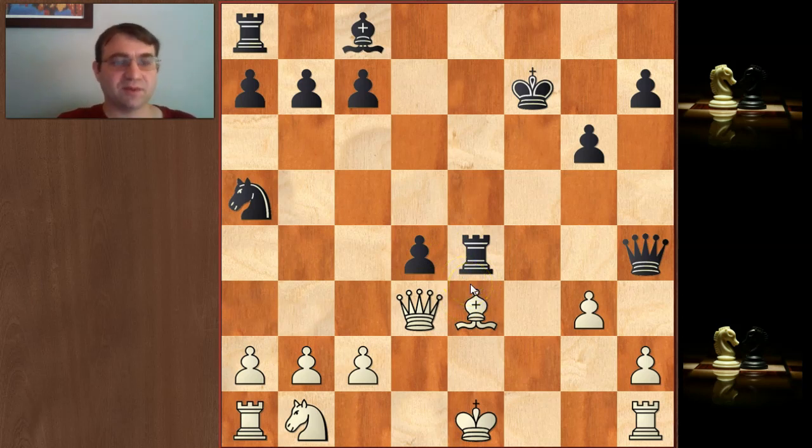This move is crazy — blocking with the bishop and putting it in a pin where it's already being attacked by a pawn. Yes, that is the right move, and that's why you don't dismiss anything when you're calculating. You look at your checks, your captures, your threats, and when you look at getting out of check, you look at capturing the piece that's checking you no matter how ridiculous it looks. This was a move that Morphy missed, where his opponent could have blocked in the most crazy way and still managed to save the game.